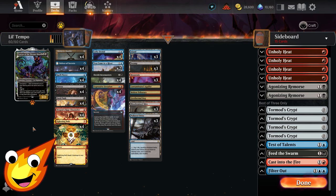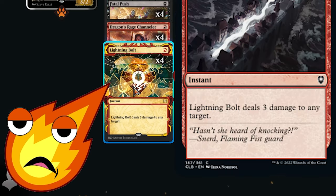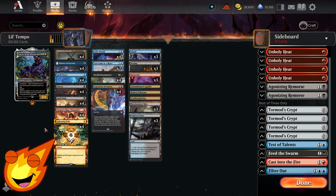Rather than go all out with those expensive decks, we're going to work with what we've got. One quick note: this deck would actually be cheaper if Wizards would just let us have Lightning Bolt at common, which is normally its paper level. In any case, let's go over the creatures in the deck first before covering the whole game plan.